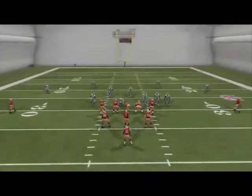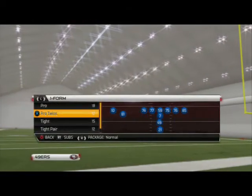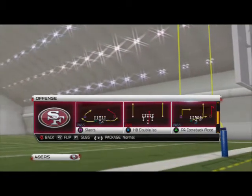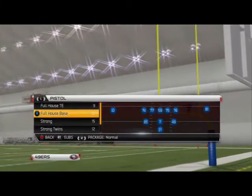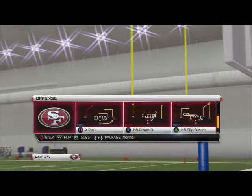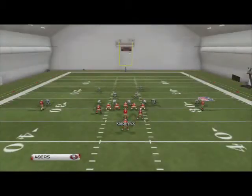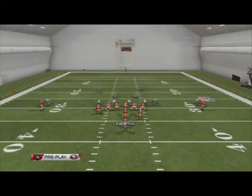Real quick, I want to take a look at how to run the triple option too. The triple option is actually a really effective version of the read option — it's like a nice counter to it. In the Pistol Strong formation, we get the triple option play. Basically, you get two read defenders: a read defender and then a pitch defender. You read the first defender like a regular read option, and then decide whether to pitch it to the back. To pitch, hit R1 on PS3 or the right bumper on Xbox 360.